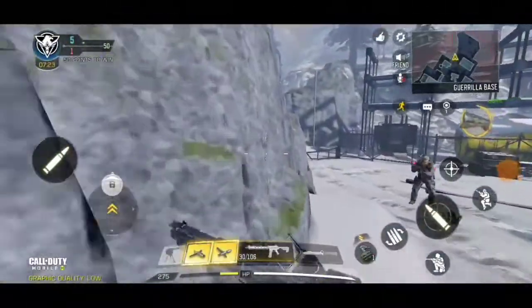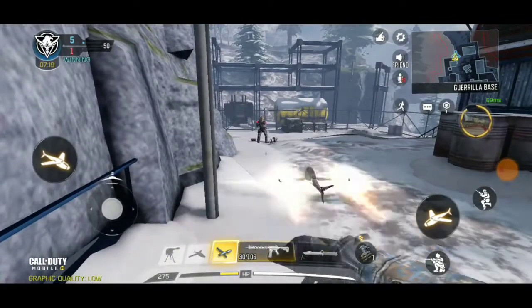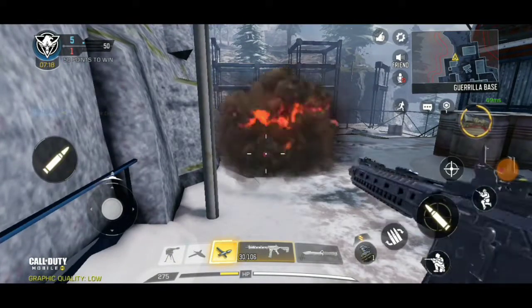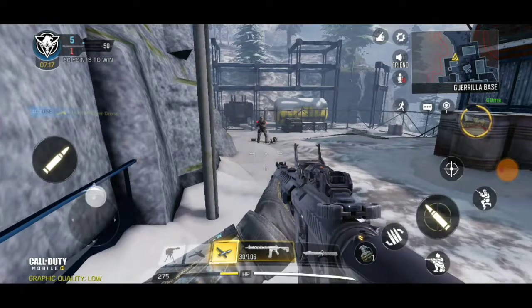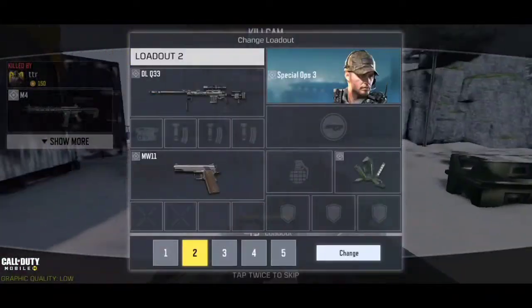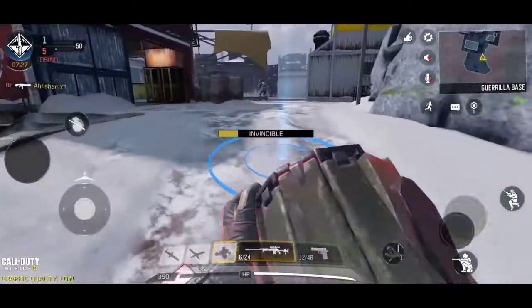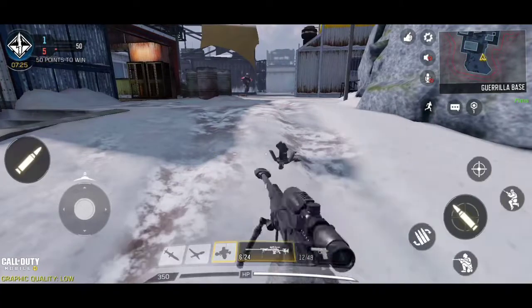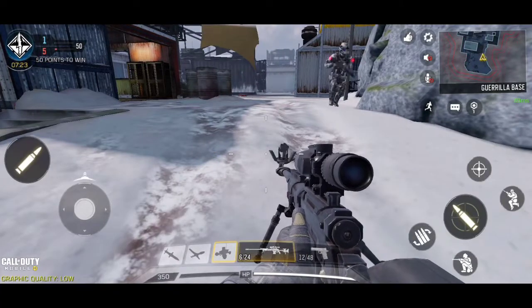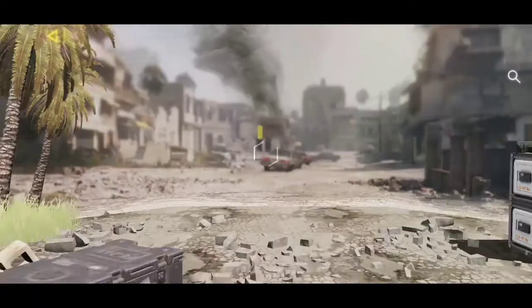Now let's talk about the next item, which is the Trophy System. Here you can see the enemy has placed the Trophy System, and when I throw the Hunter Killer Drone it gets destroyed in mid-air. Now let me show you from the enemy's point of view — they place the Trophy System, I throw the Hunter Killer Drone, and it is destroyed in mid-air.